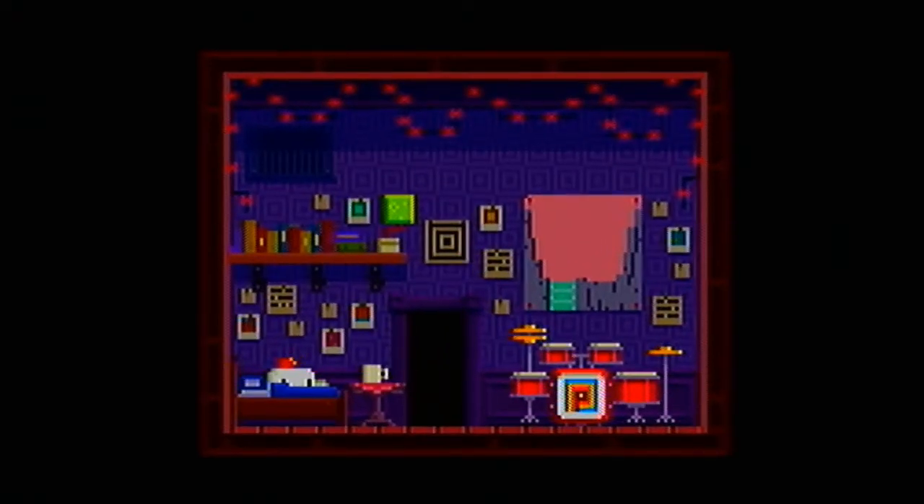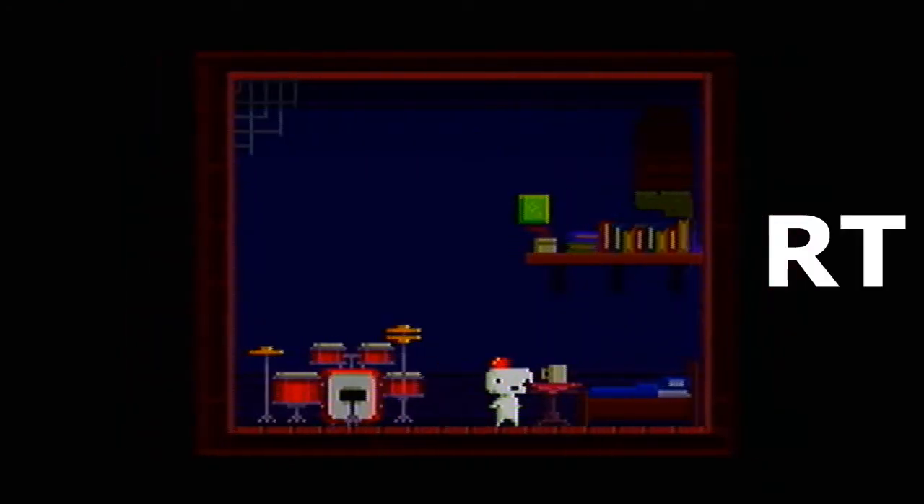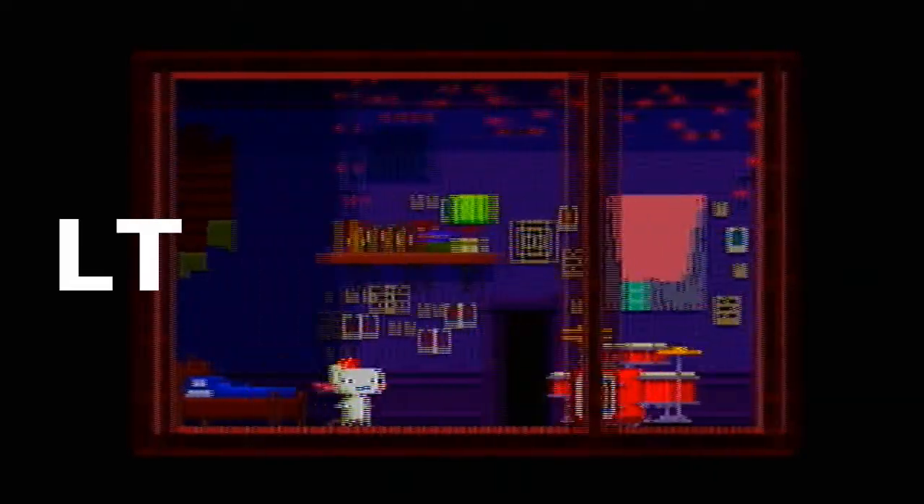Once the game's restarted you'll be back in this room. It doesn't matter where you stand in here, but all you want to do is press right, right, left, right, right, left, left, left.